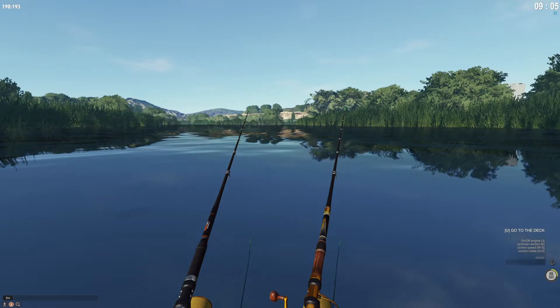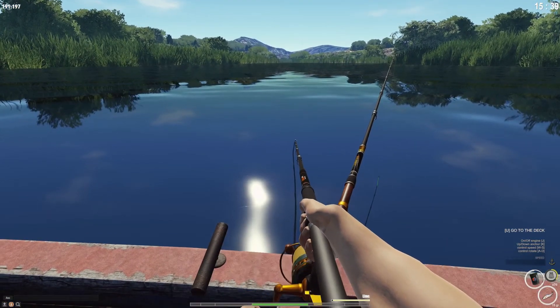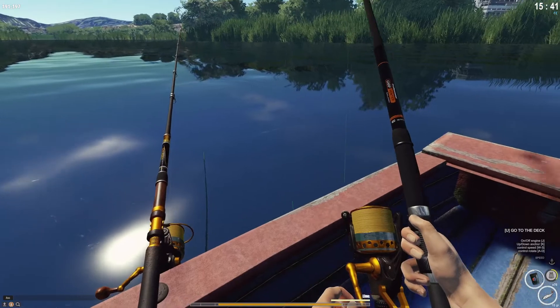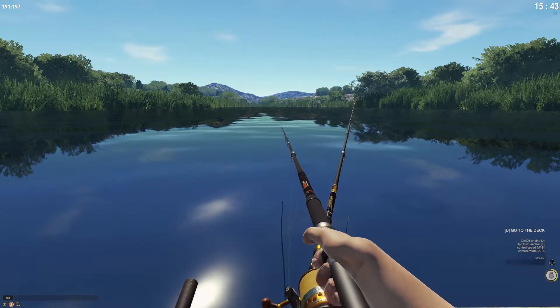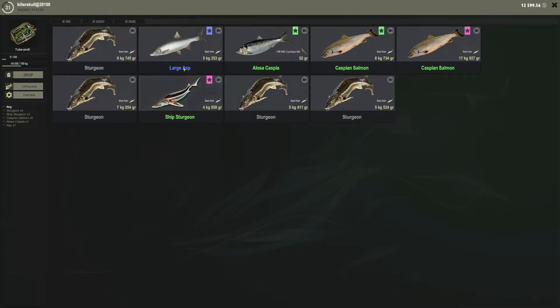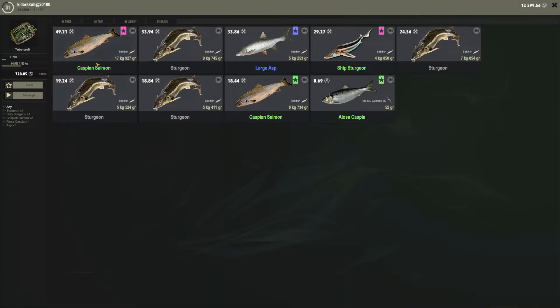I'll keep fishing until we get a nice sized ship sturgeon. These salmon really go after that live bait. That's a regular sturgeon — god damn. But basically this is what I have so far: Caspian salmons, and I even got this guy — Losa Caspia. Did not expect to catch this one, look how beautiful it is. A little touch-up on the texture, but looks really good. We got a large asp, lots of sturgeon, but ship sturgeon is definitely here.